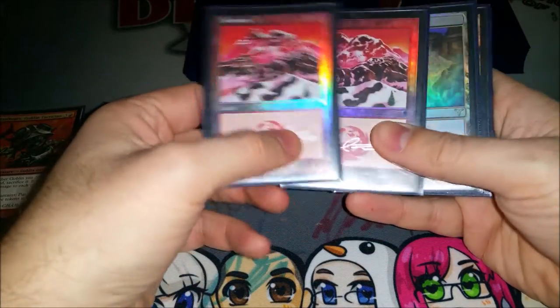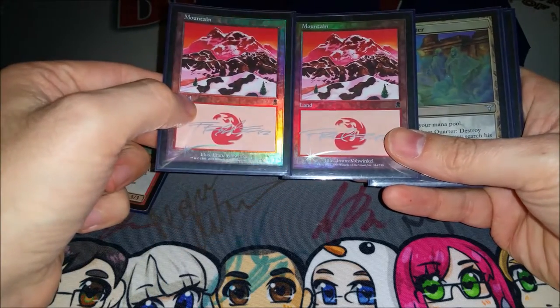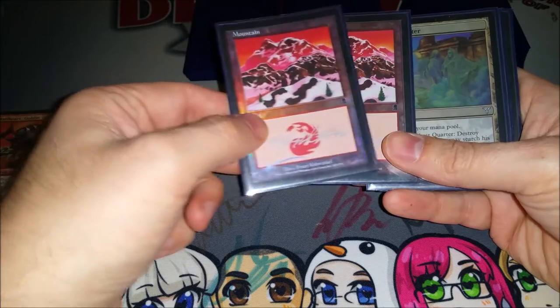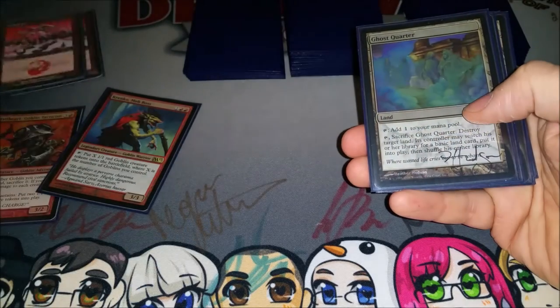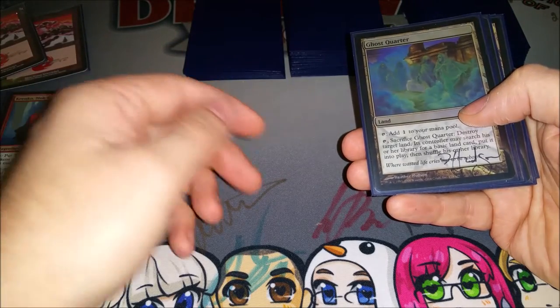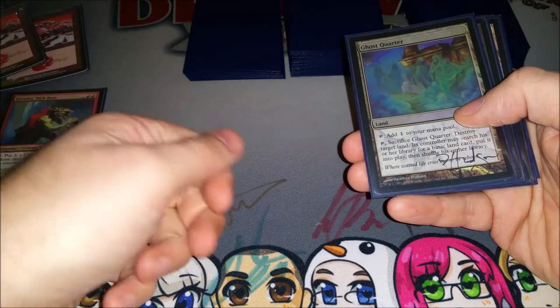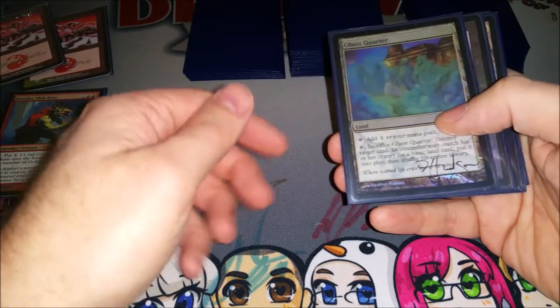I'm going to start off with the mana base, running 26 of this shiny full art mountain from Odyssey. It's really important to have a lot of red mana. Colorless mana doesn't do you a lot of good sometimes, but you really want to make sure you have red early on.